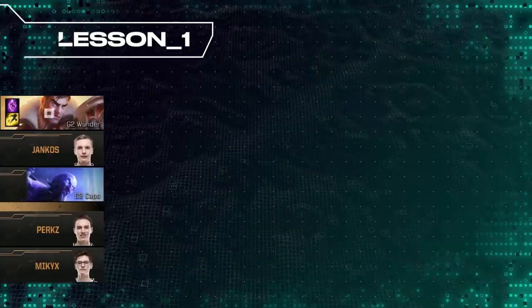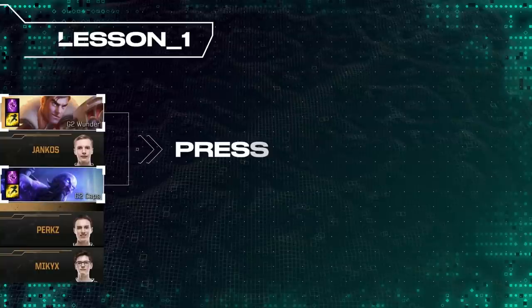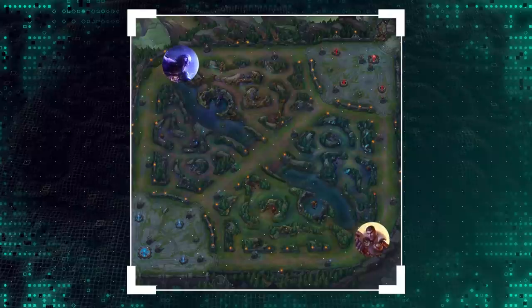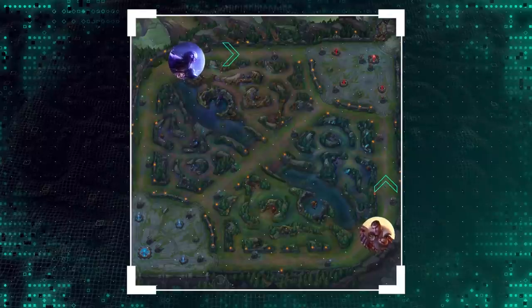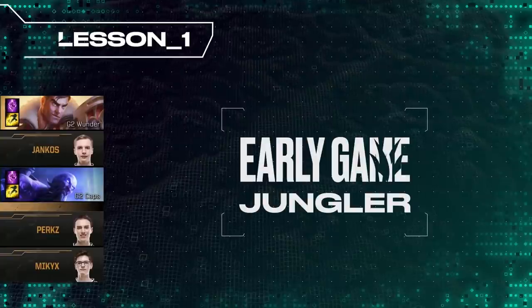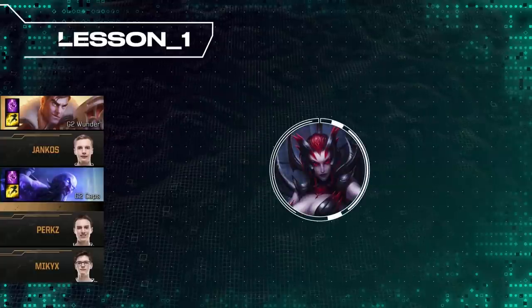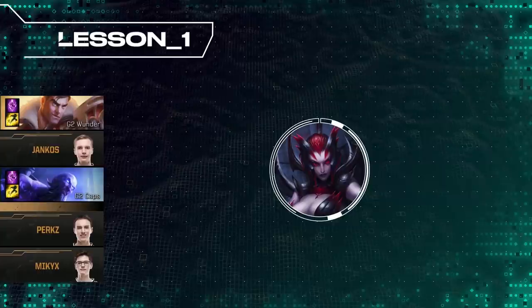The reason why these picks are so important to G2 is because a good Split Push is all about pressure. By ensuring they have excellent duelists with strong pushing capabilities, they can expect to be able to pressure the side lanes. One way to guarantee your lanes come out on top is to pick an early game jungler that can help snowball them. For that, few are better than Elise, one of the strongest early tower diving champions thanks to her rappel.